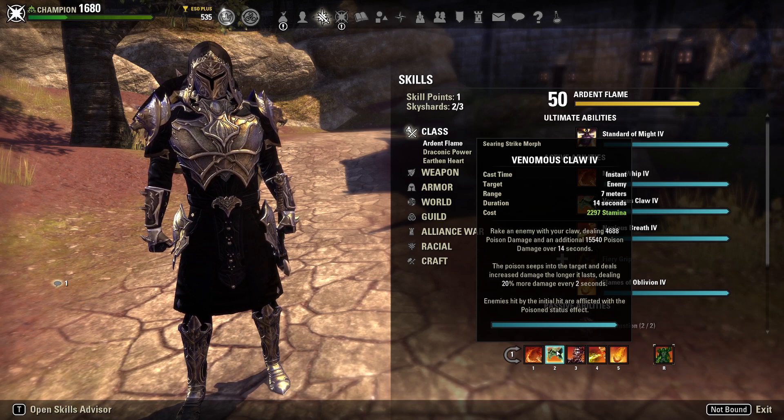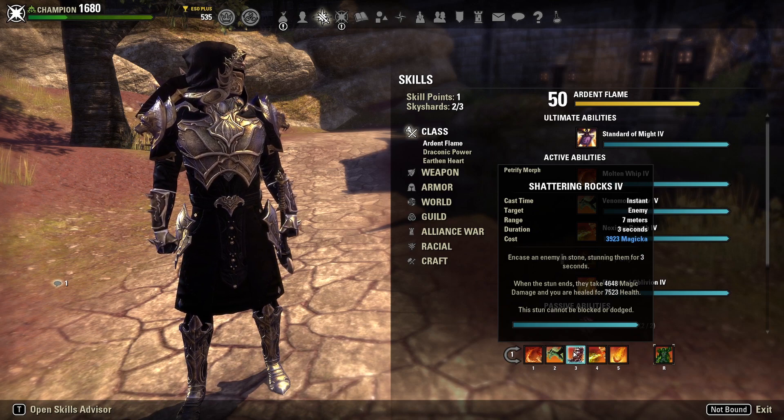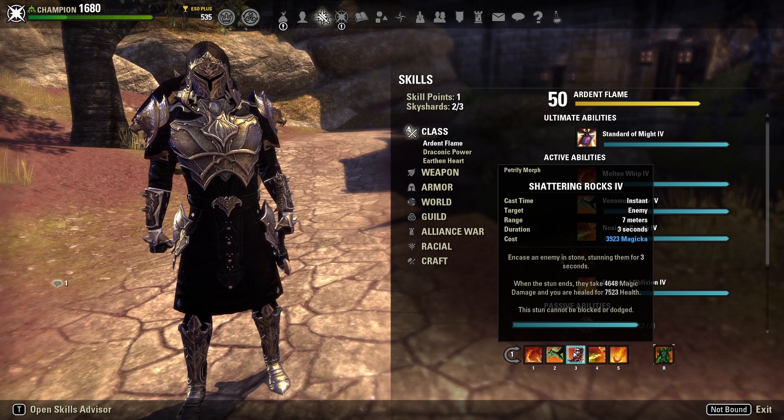Venomous Claw feels very good to run on Stam DK and I highly recommend it. Our main stun is Shattering Rocks, which is now really good for Stam DK because it scales with our Weapon Damage — so we get a stupidly high heal on this. It's a stun that cannot be blocked or dodged, making it the best stun in the game in my opinion. This is also our source of Minor Brutality for the build, which is why it's very important to have.